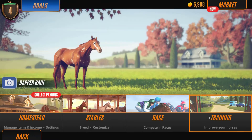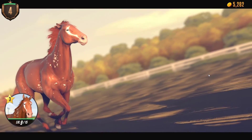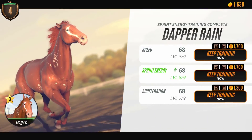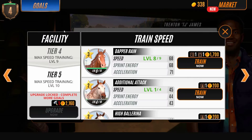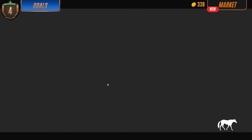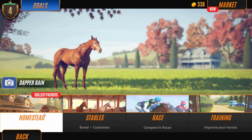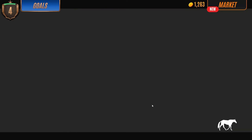Maybe I should train you a little bit more. Leave us a little bit of money so we can actually enter the competition. Not enough for the entry fee. Let's go see if we've got homestead money right now. We do — that's enough.